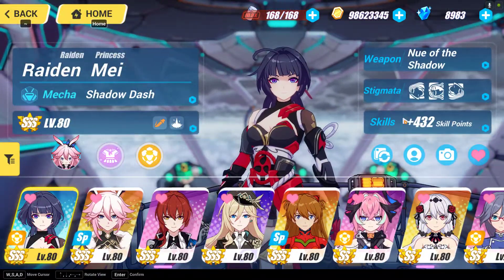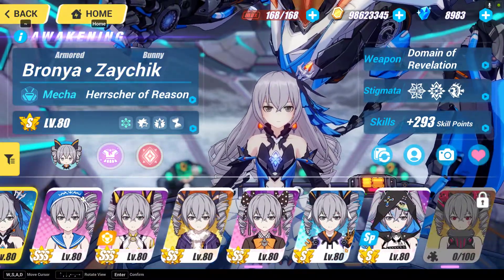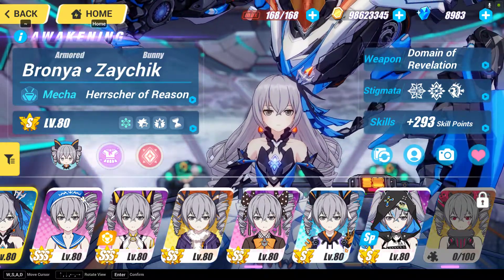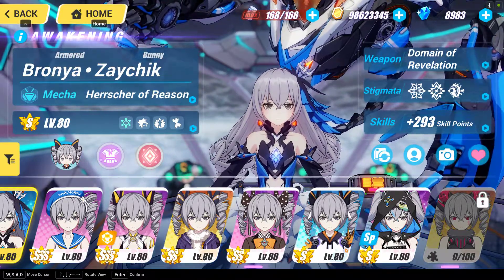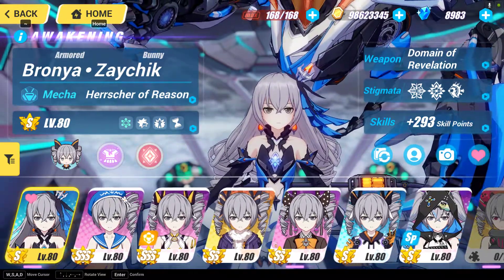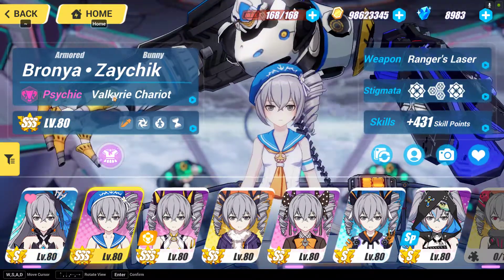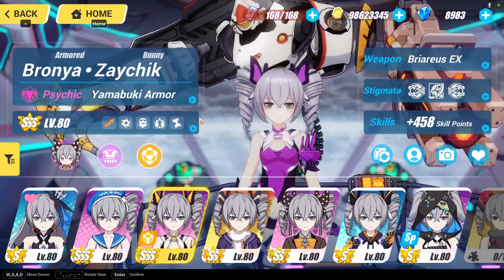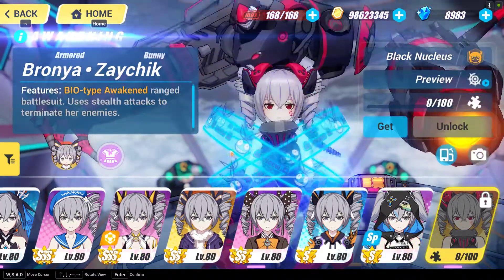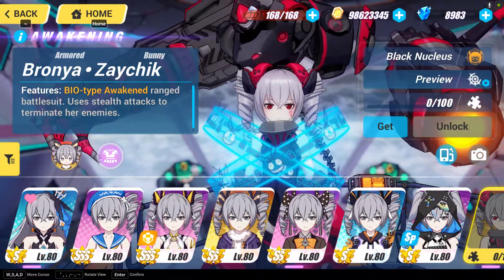Today's character will be called Bronya, who is from Siberia. There are a total of eight Bronya characters. Out of these eight, only five of them are useful: Haxxor Bunny, Valkyrie Chariot, Yamabuki Armor (also known as Drive Kometa), Herrscher of Reason, and Black Nucleus. These are the five Bronya characters which will be highly useful.